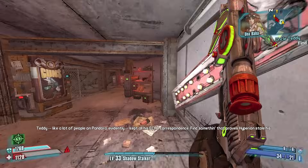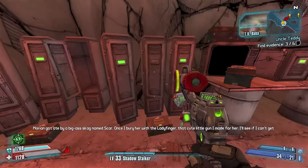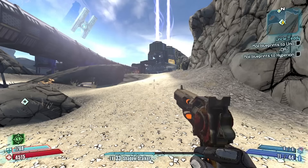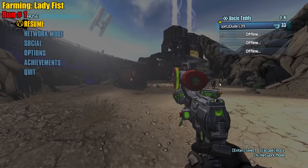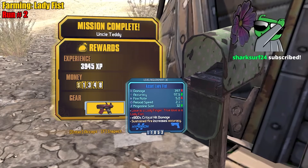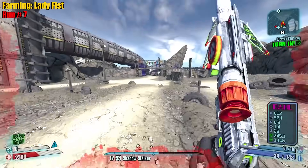Lady Fist — let's get it! For parts, we want bandit, Hyperion, or Blot off grip, and probably a sight — no element at bare minimum. It's farming time, I love it. I don't want Torgue, I want a zoomy sight. Bandit sight, bandit grip — okay, I'm fine with that.